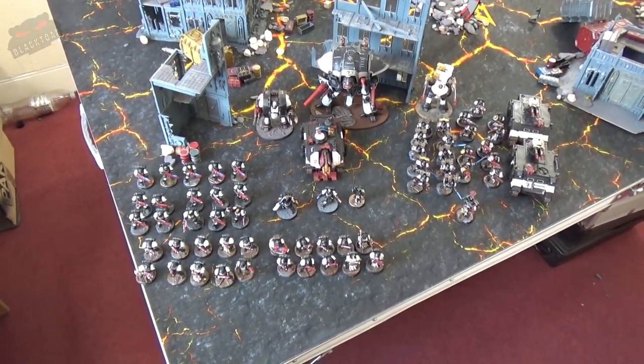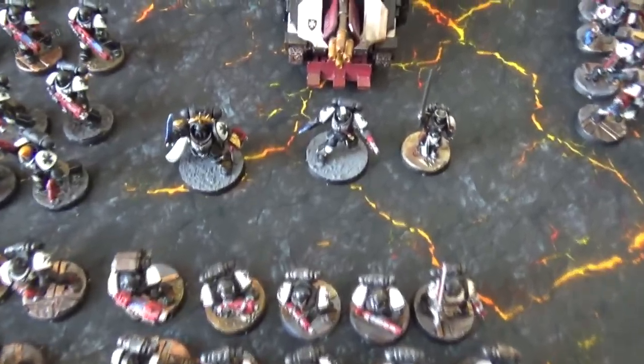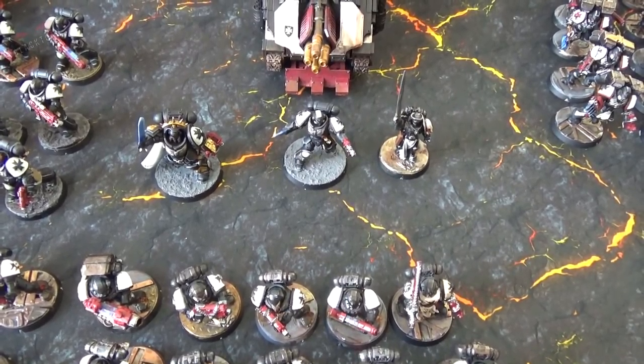At the back there is also a super heavy auxiliary detachment for the knight. For the battalion HQ, dead centre, we have a captain in Gravis armour upgraded to a chapter master, one lieutenant with a power sword, and the Emperor's Champion.